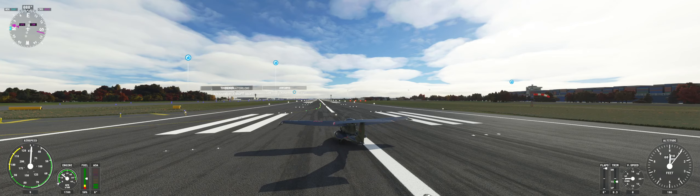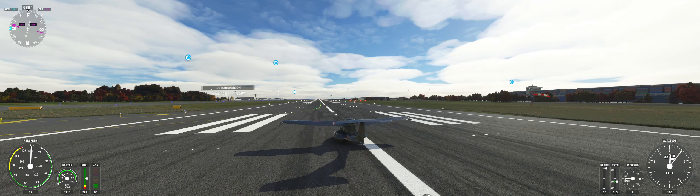Welcome to Old Guy Gaming Network. Today we're going to take a quick flight out to the USS New Jersey in this episode of Interesting Places to Visit in Microsoft Flight Simulator.